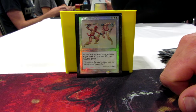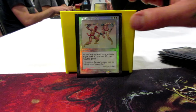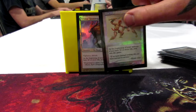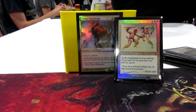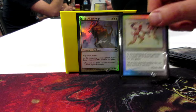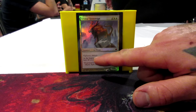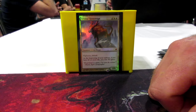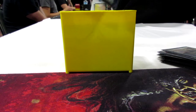Here are some cheap alternate win cons if Karlov just isn't getting through. I've got Test of Endurance and Felidar Sovereign — both kind of cheating cards where at the beginning of your upkeep, if you have 50 life you win the game, or if you have 40 life you win the game. The Sovereign also has vigilance and lifelink, perfect for gaining life and perfect for Karlov. That's the entire deck — thanks for watching CMDR Decks, please subscribe and favorite.